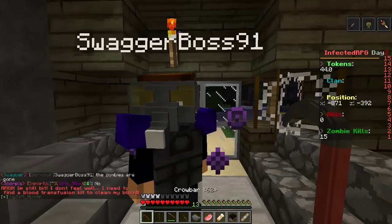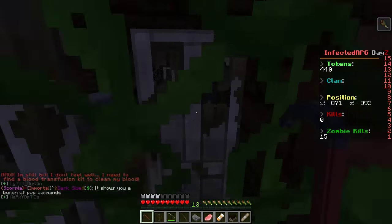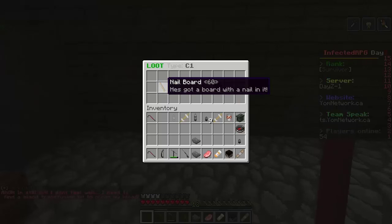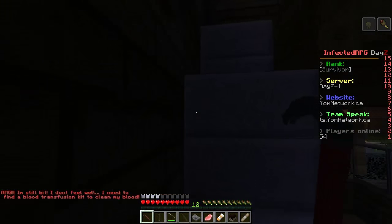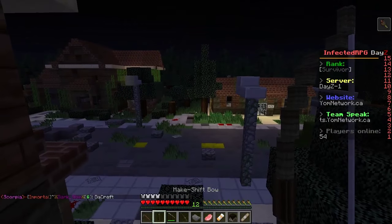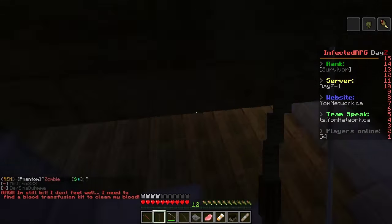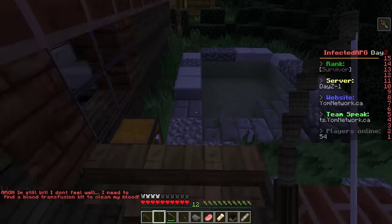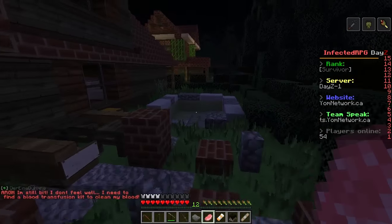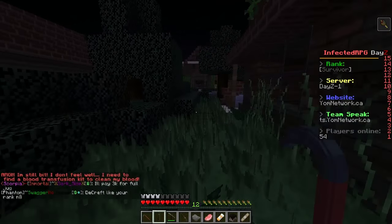There's more ammo — do we have ammo for this weapon? No, we don't. Let's get out of here and keep looking for a cure. We'll do more research in the next episode. There are arrows — and we do have the makeshift bow, so we can use them. That guy is new to the server and has protection for about a day, so we can't attack him, which is really cool for new players.